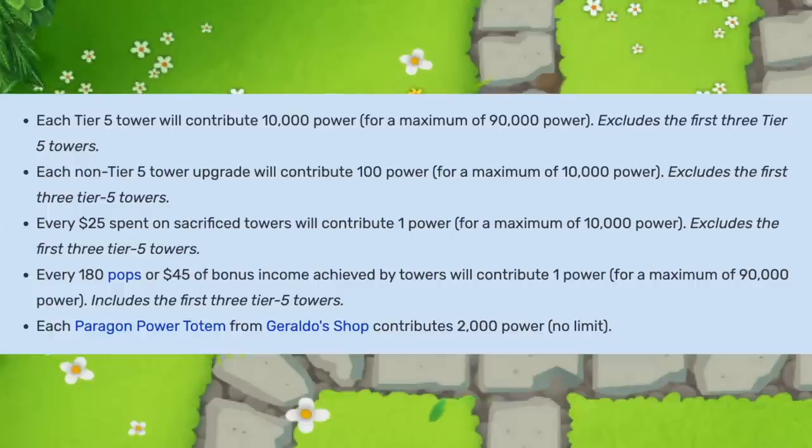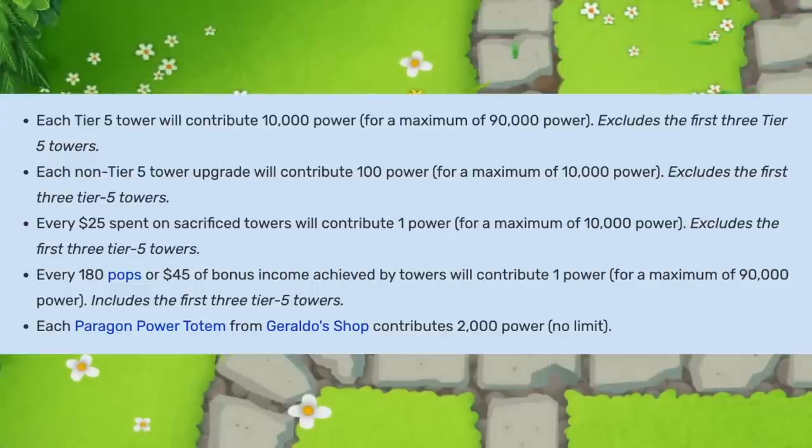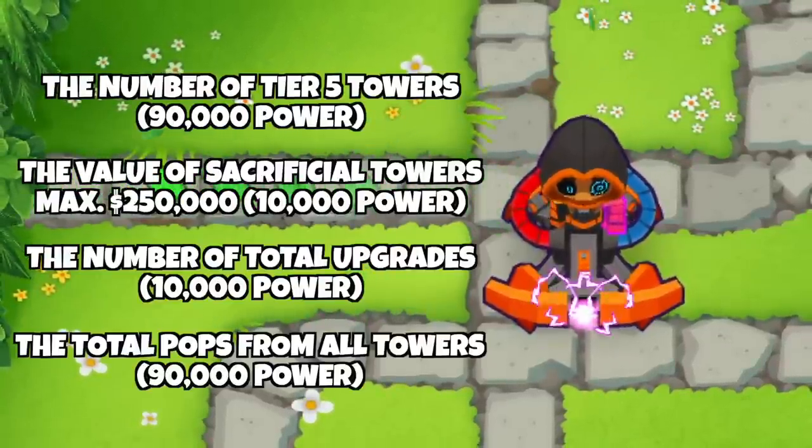To briefly explain what I'm talking about, here's the paragon formula, which basically means that the paragon degree is dependent on four factors which together contribute to a maximum of 200,000 power. Those four factors are the number of tier 5 towers, the value of the sacrificial towers, the number of upgrades on the sacrificial towers, and the total pops.